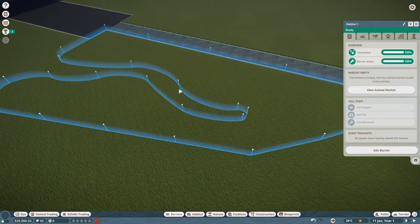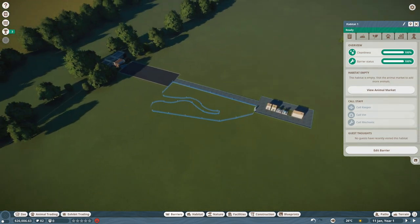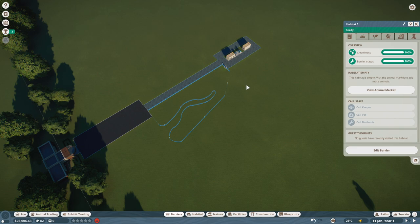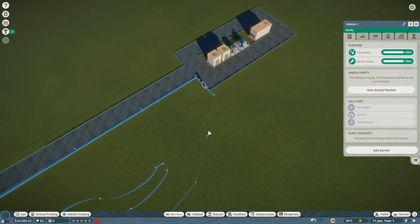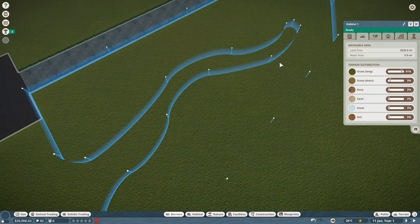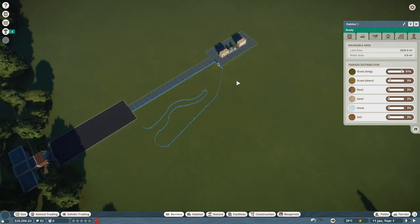The habitat shows 'ready' — let's throw the bear in and let her run around. You can see the circle layout concept: hippos will attach on the other side. The land area is 2,020 square meters and she only needed 550. This bear is going to love it. I hope this is a cool idea.